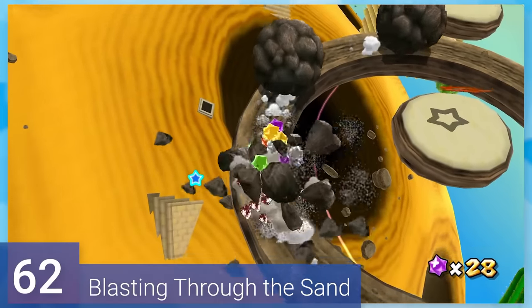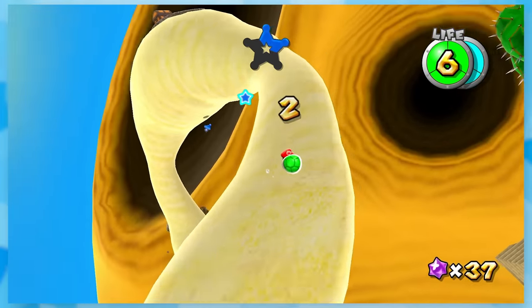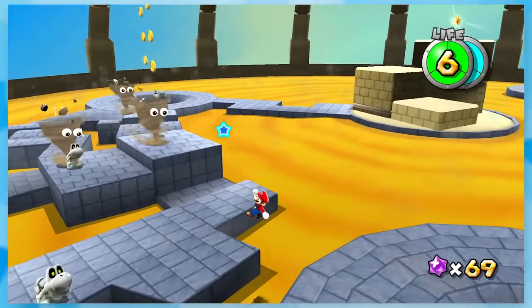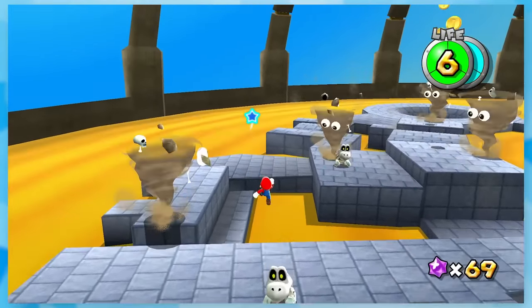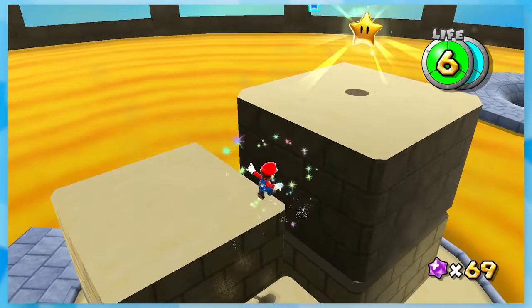62: Blasting Through the Sand. There are two main sections in this one — grabbing these pull star bits through the fast-moving sand and this time switch contraption. Unlike the speed run version, this ending can be somewhat difficult if you aren't familiar with Mario's controls. The timer on the switch isn't very strict though. As long as you avoid the enemies, you should be fine.